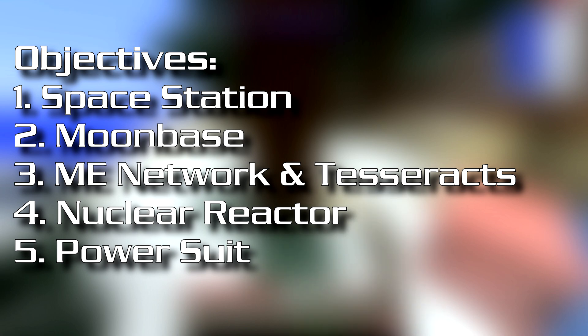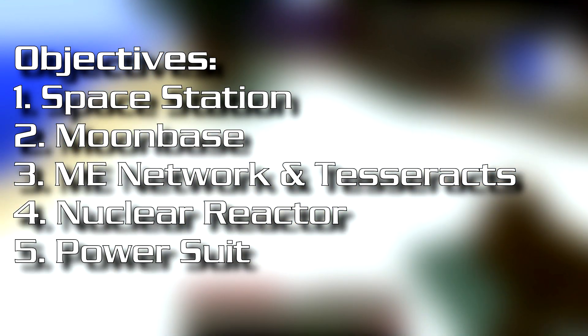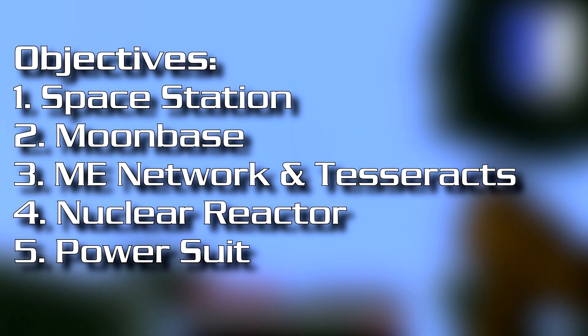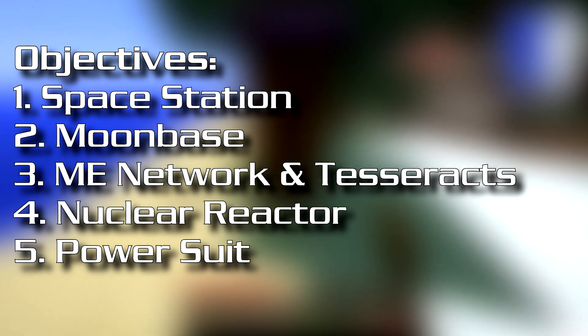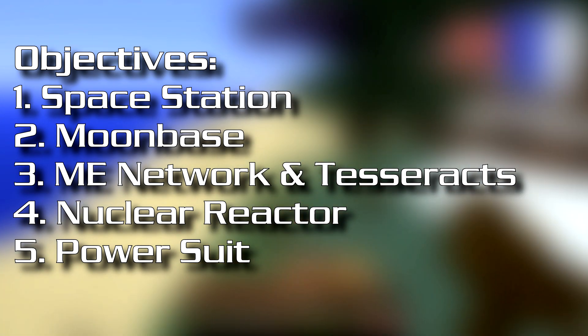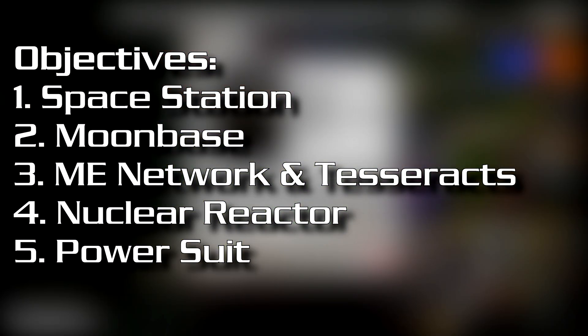Another thing that's really cool about this mod pack is Applied Energistics, which looks absolutely awesome. It's kind of like a whole computer network of your resources — being able to pull things out, smelt them, and then pull them back into the network, and access them via any terminal. It's just a really cool idea. So a big goal is to build a ME network, and also Tesseract so we can teleport our resources, fuel, lava, and everything around the place.